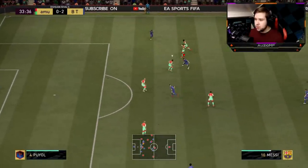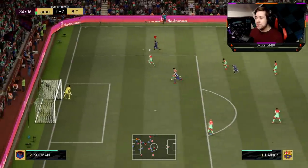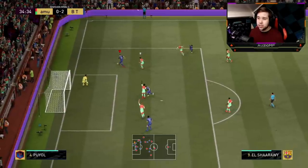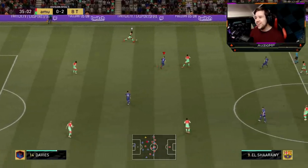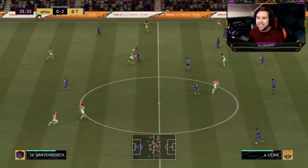Messi on the ball — little ball roll, R1 dribbling. Look at this, and that's a good pass as well. He's going to be aggressive, making those runs like there's no tomorrow. The dribbling ability, you already know how it is with Lionel Messi. The left stick dribbling, the R1 dribbling — it's so nice.